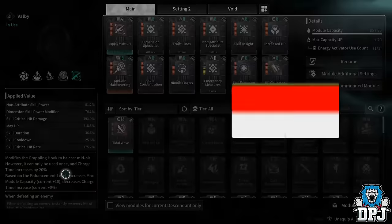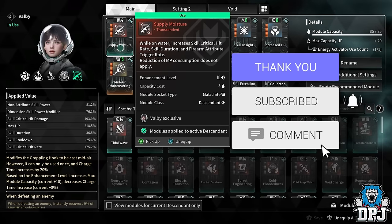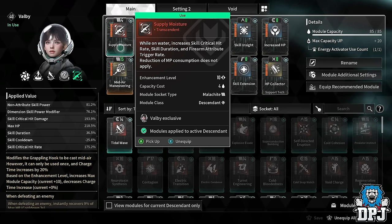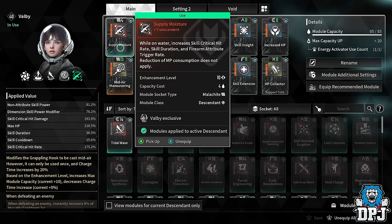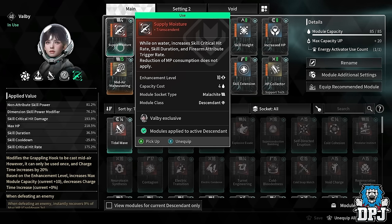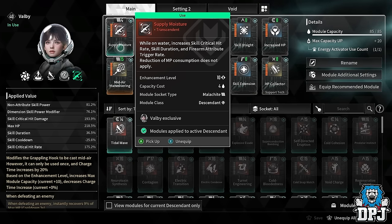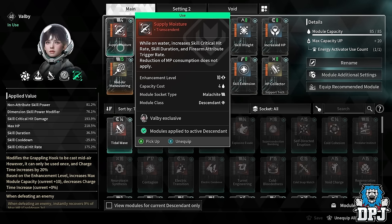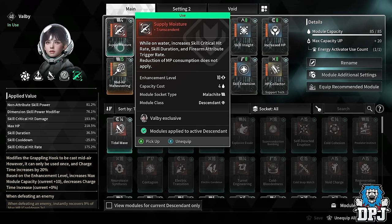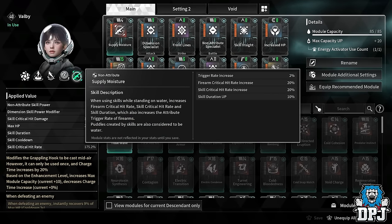So firstly, what is Supply Moisture? I made a video about how to get this earlier on the channel, so if you haven't seen that go check it out — it is a bit of a grind and a farm. But trust me, if you're going to play Valby or Ultimate Valby, this might still be the best transcendent mod even with the ones coming with Ultimate Valby. While on water, it increases skill critical hit rate, skill duration, and firearm attribute trigger rate. There's also a hidden buff for firearm critical hit rate increase of 20.